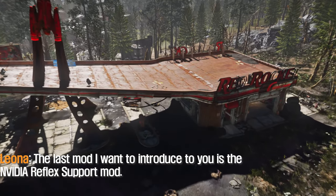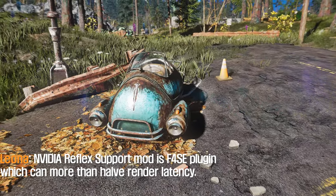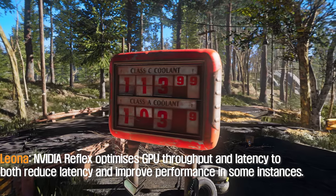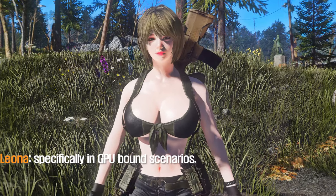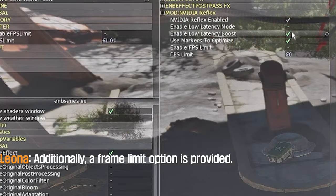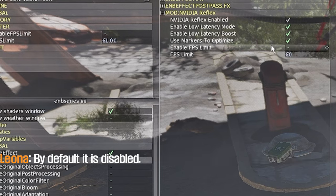The last mod I want to introduce is the NVIDIA Reflex Support mod. This is a 4SE plugin which can more than halve render latency. NVIDIA Reflex optimizes GPU throughput and latency to both reduce latency and improve performance in some instances. Peak framerate may be reduced in order to achieve improved responsiveness, specifically in GPU-bound scenarios. This mod features an ENB menu where you can change and save options in real time, and additionally a frame limiter option is provided. This frame limiter optimizes for low latency and offers an optimal framerate compared to other options. By default it is disabled.